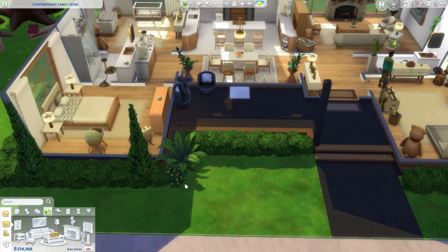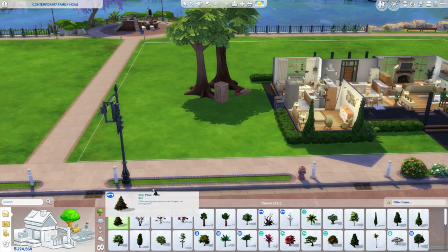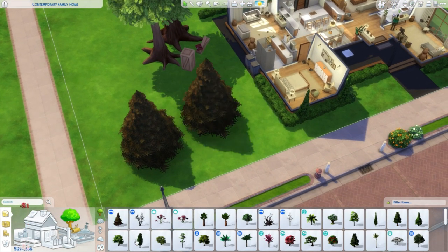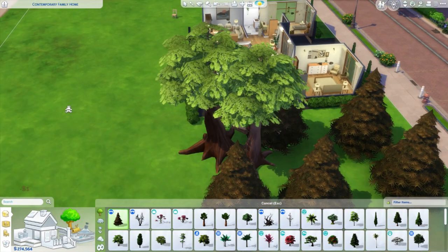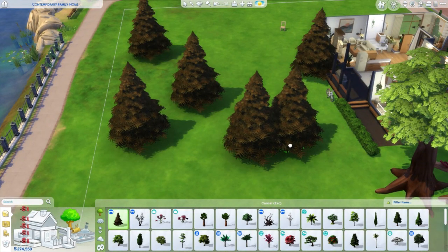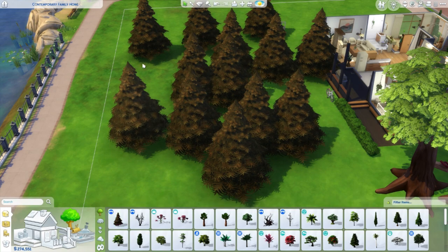This is the last build and buy trick. Imagine you are building a landscape and want to create a forest with many trees. It's really annoying to place a tree, go back, place another, and repeat. What you can do is: while placing the tree, press and hold Shift — this will make the object appear multiple times until you stop pressing Shift. When you release Shift, no more trees will spawn.